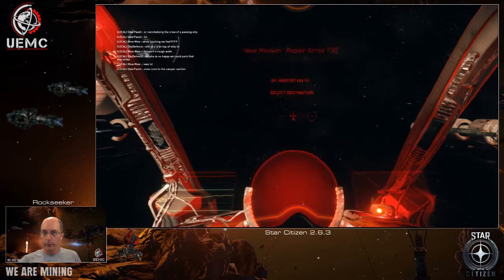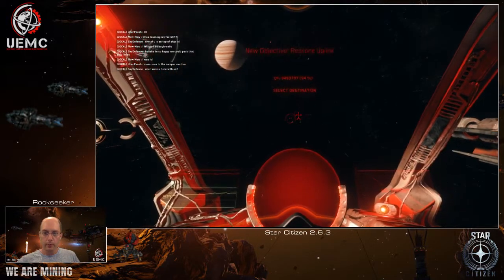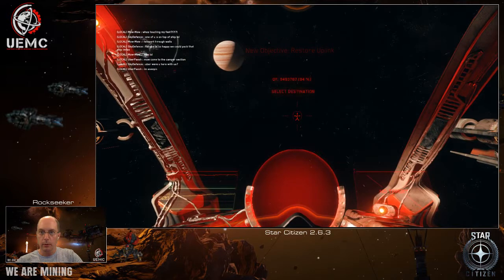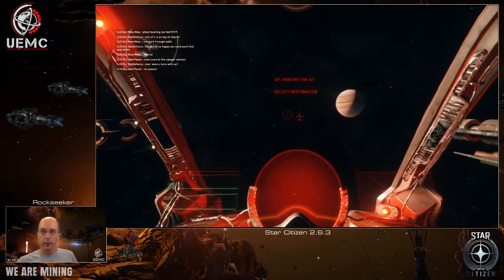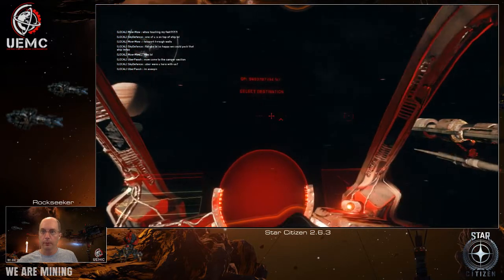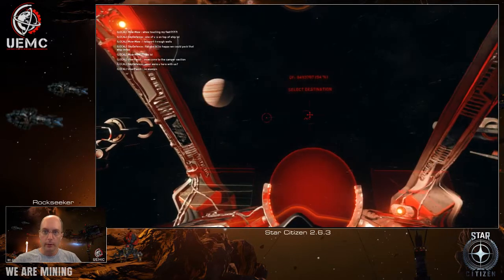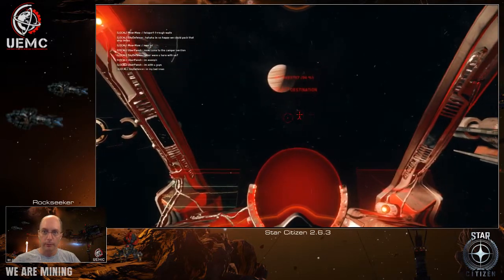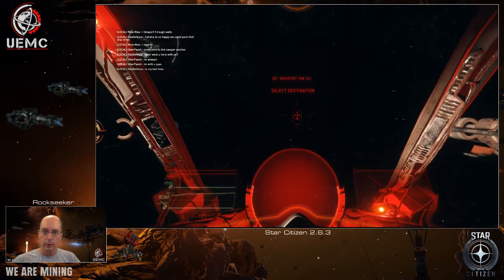So where's Yela? Where's the location? How come I don't see any location? I think the game glitched. Basically, I cannot jump anywhere. Where are my locations? There's no locations.